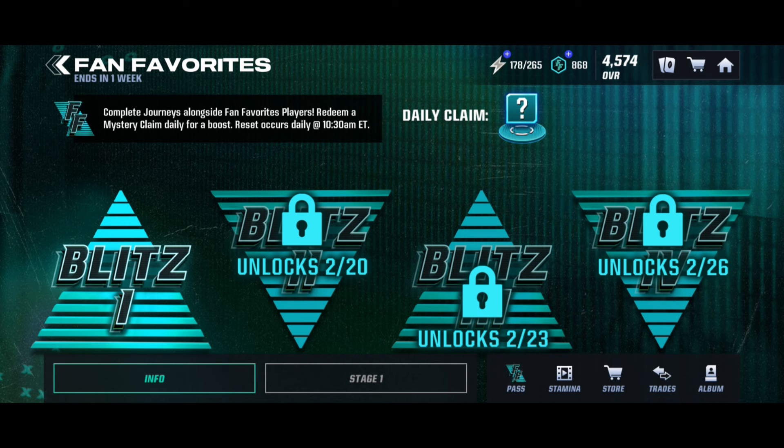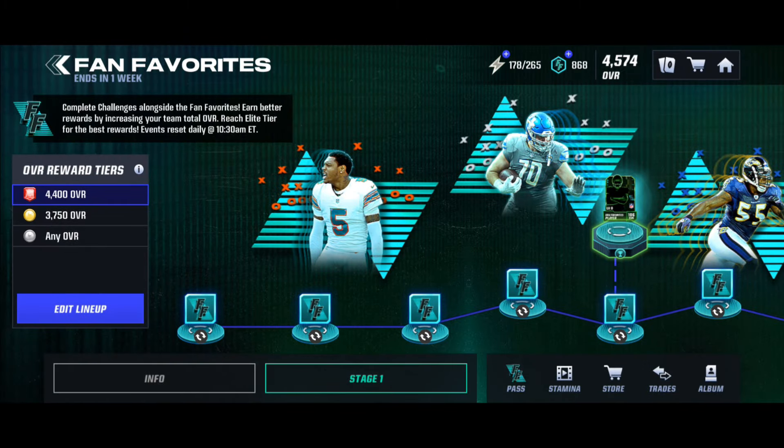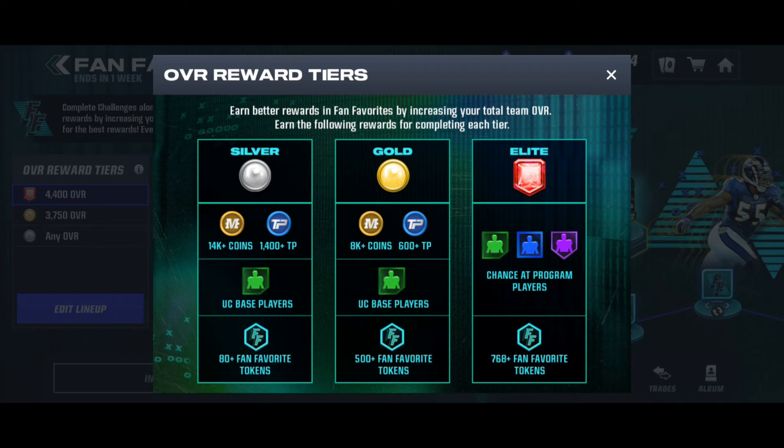Let me explain what you need to do throughout the events to obtain these Fan Favorite players. You have overall reward tiers that determine your rewards based on your overall. If you're in Elite, you have a 4,400 overall. If you're in Gold, you have a 3,750 overall. Below 3,750 is Silver. In Silver you'll get 80+ fan favorite tokens; in Gold you get 500+ fan favorite tokens; in Elite you'll get 768 fan favorite tokens with a chance at the program players.